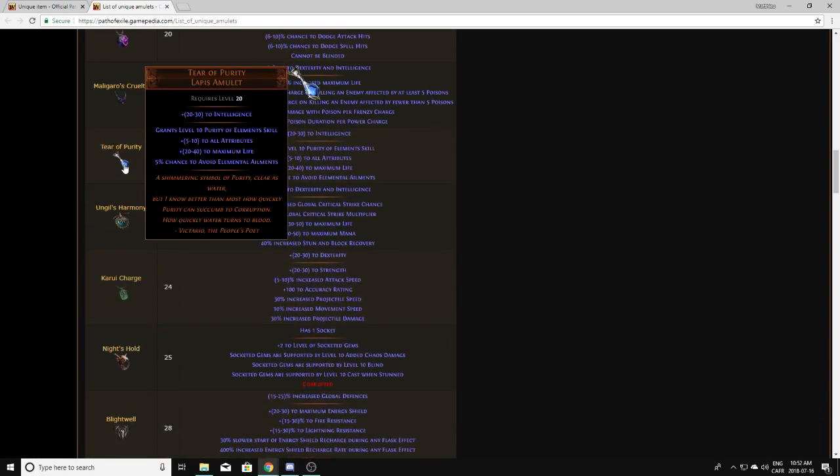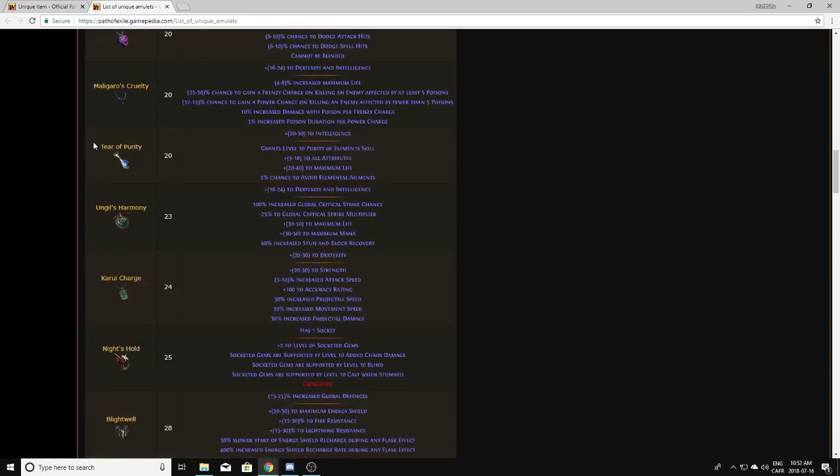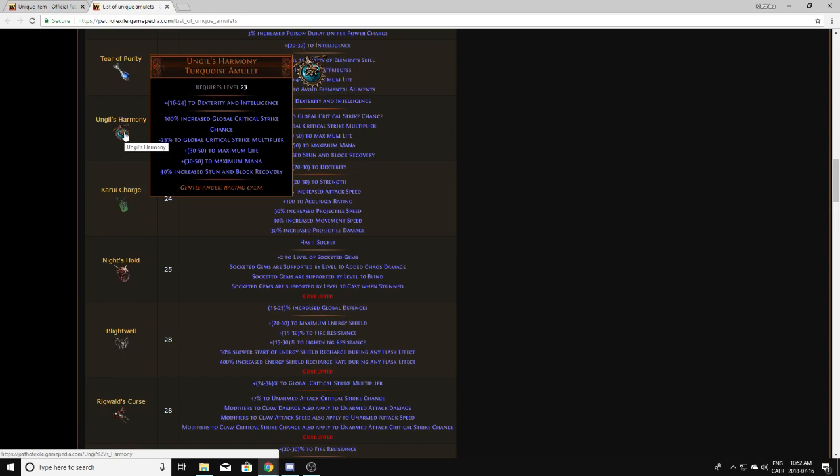Same goes for Tear of Purity — even a perfect roll isn't worth a whole lot. You can always corrupt them for a good implicit and hope it doesn't turn into Blood of the Corruption, because those are pretty worthless. Ungil's Harmony is complete trash — it takes out crit multiplier for crit chance, and that is never a good thing for any amulet, so even with a great corruption this isn't worth anything.